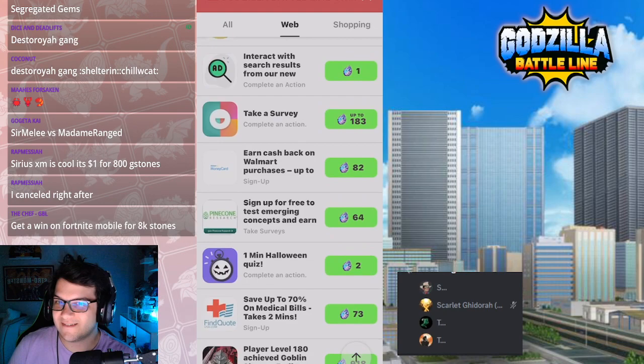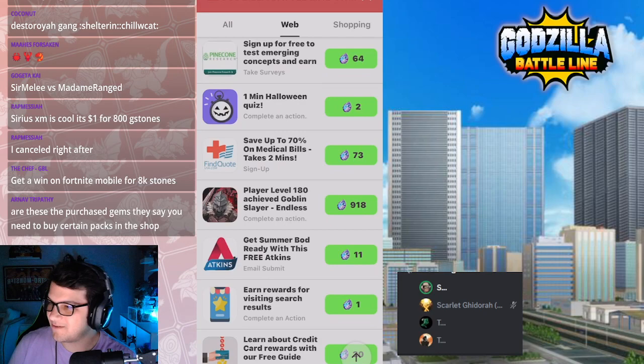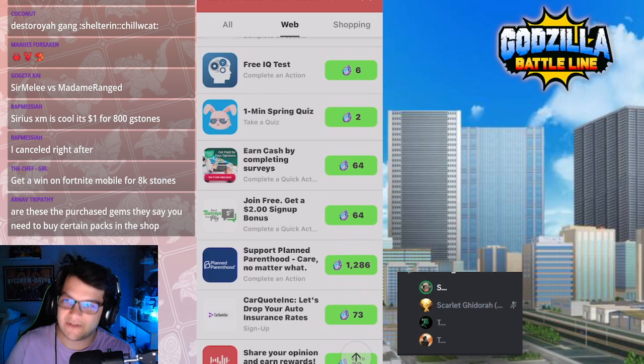This one is get a win on Fortnite bubble. Chat asks: are these purchased gems? They say you need to buy certain packs in the shop. No — the offer wall gems are all free. These all count as the free gems.